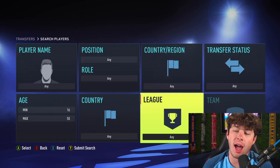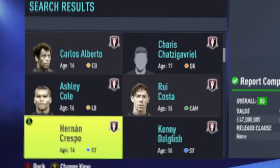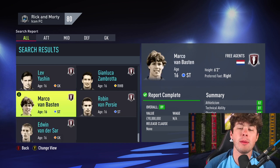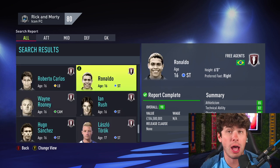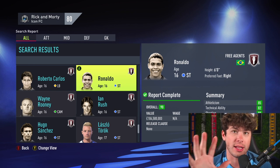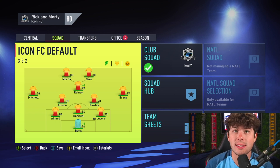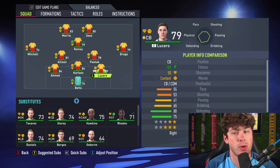I think it's time to sign the icons now. There's something I didn't tell you about these icons, but you're gonna see it right now — they're all 16 years old. Every icon is basically a child. I'm gonna be able to sign any of these that are still free agents. The ones I've put back on clubs are unsignable — we're gonna let them stay there. For the sake of this video, we're just gonna sign a full starting 11 of icons, and our created players for the club will be the reserves.